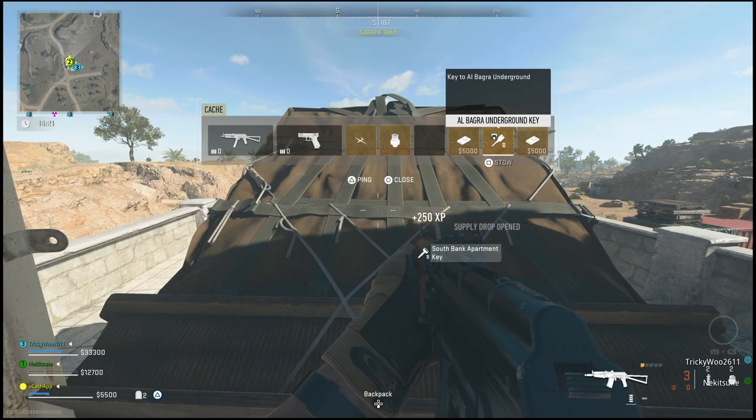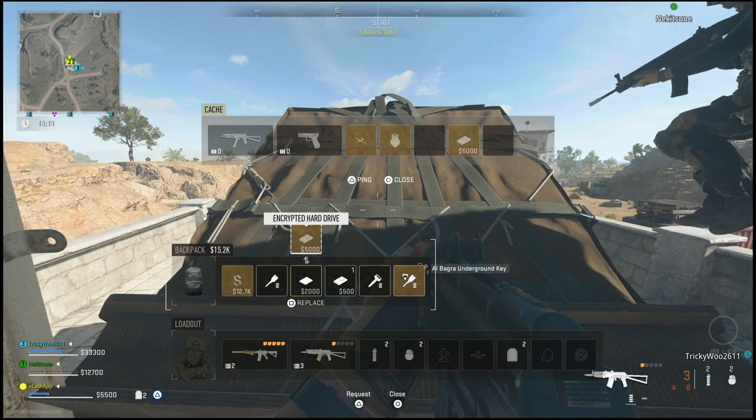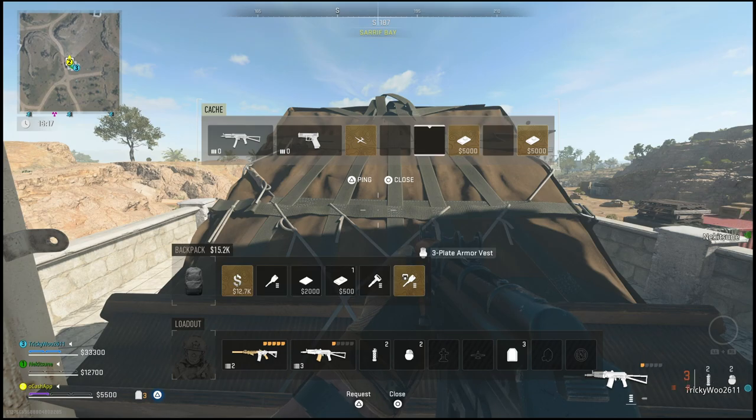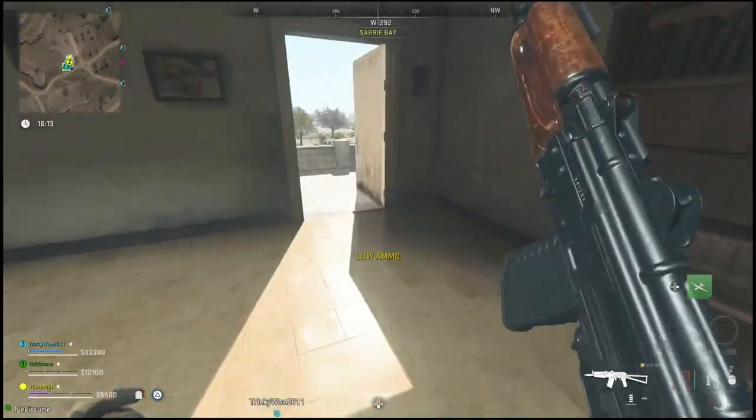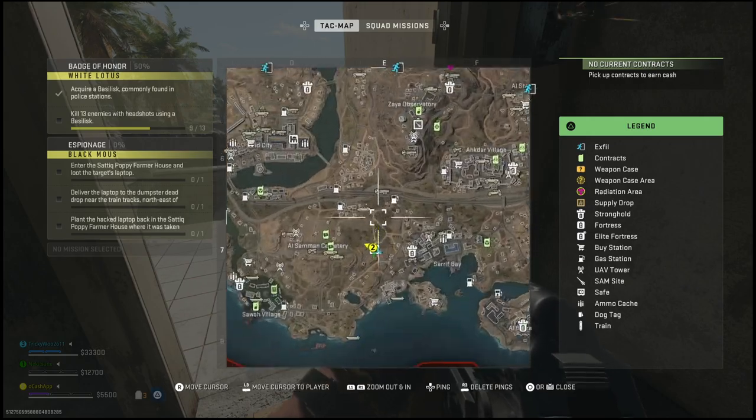Hopefully they do patch it and increase the drop rate or create a spawn location for the key. Like I said earlier, there is a tier three mission for White Lotus called Robin Hood — as of right now the mission is no longer in the game, but if they bring it back it will be a guaranteed drop from completing that mission. So just keep that in mind for now if you're having trouble finding the key. I'll catch you guys in the next one, peace.